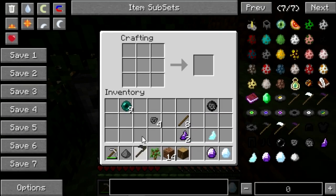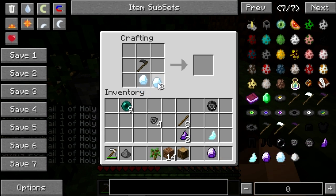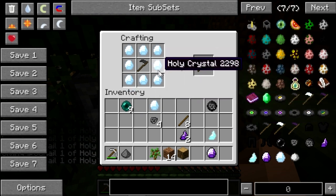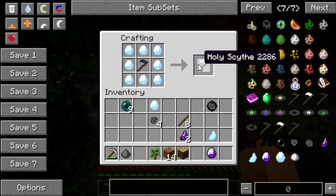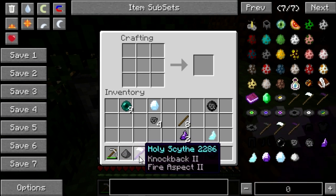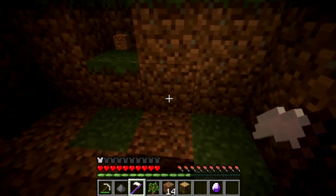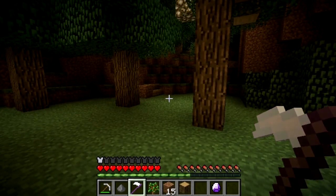Once we have the death scythe, you can see it doesn't have a durability bar. Here we have the holy scythe — it's already enchanted with Knockback 2 and Fire Aspect 2. The holy scythe has a different aspect than the unholy scythe: it's a bit stronger than a diamond sword, it's unbreakable, and it comes with those enchantments.